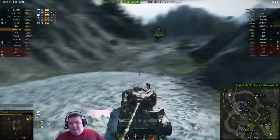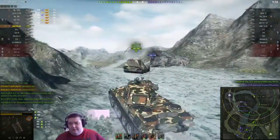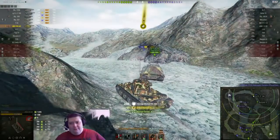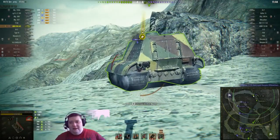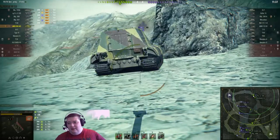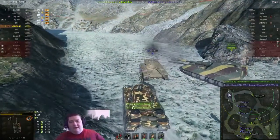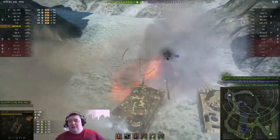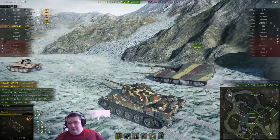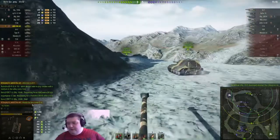The Scorpion G is following us. The Yagdzilla gets his tracks blown off and then blows off the T69's tracks in return. Then the Yagdzilla actually blocks shots from the T69 so that Strife can fix his tracks. I'm going to give him the benefit of the doubt and assume he was intentionally trying to help Strife out, and not just jumping in the way to get the next shot. He's got marks on his barrel, so we'll assume he's a good player. And Strife gives him a thank you as well.